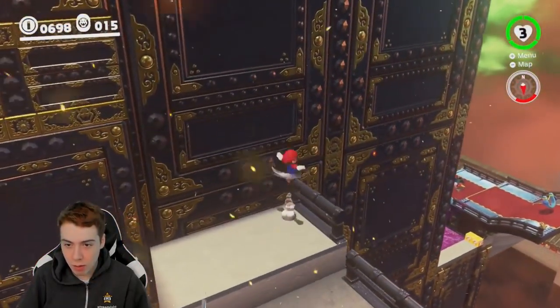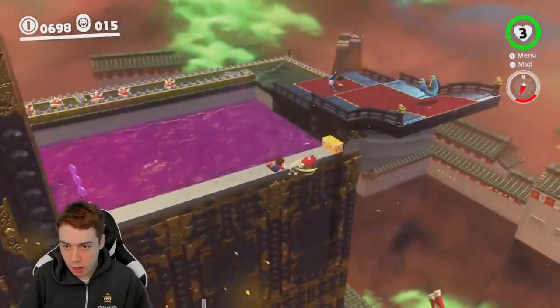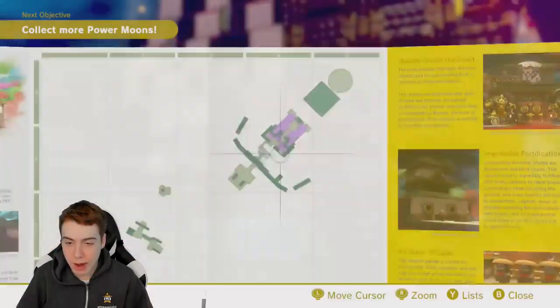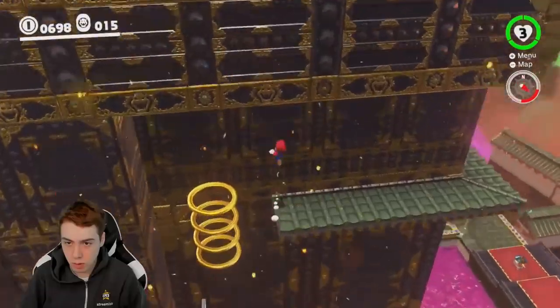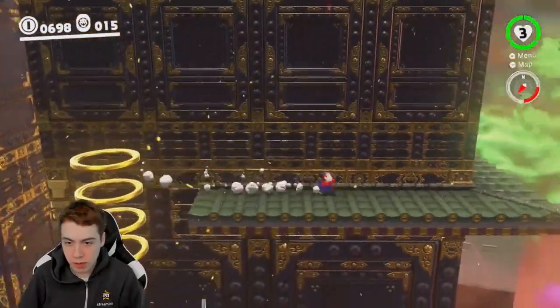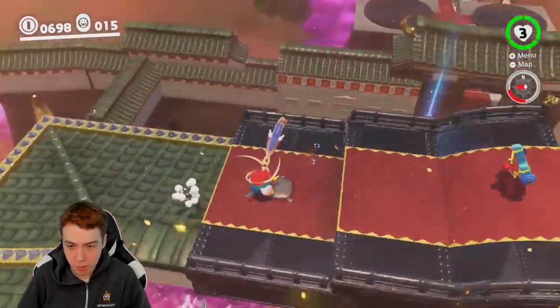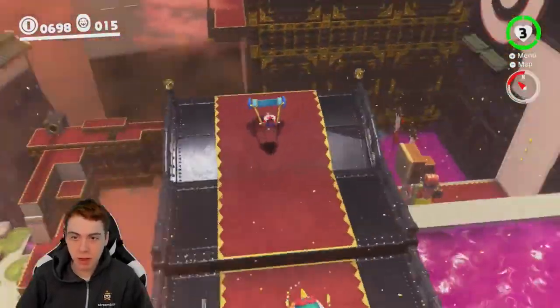We could come down, grab that Pokio, and then just come over here. Or we could just grab these coin rings and then roll this way, grab the Pokio, uncapture, and then do that.